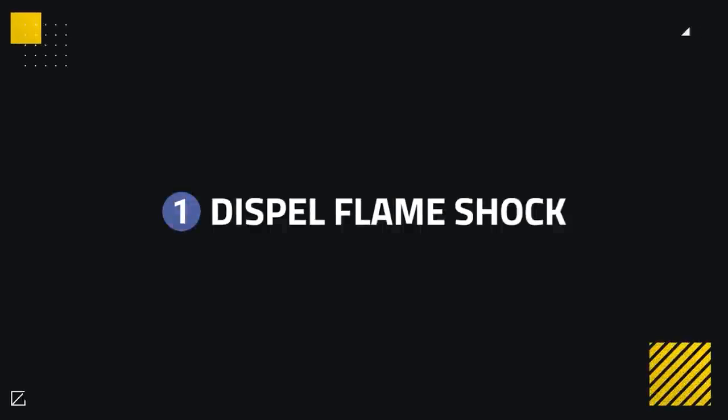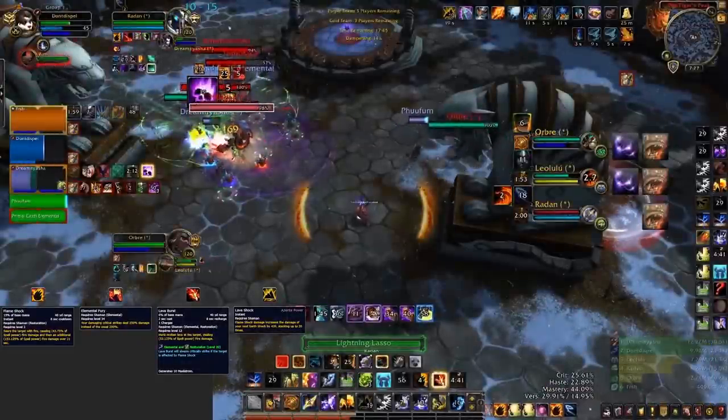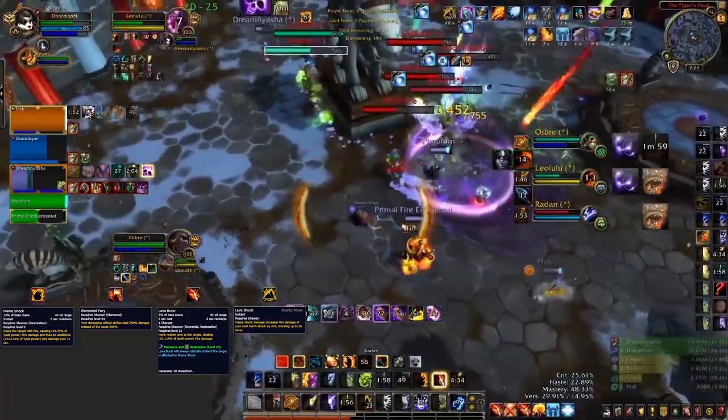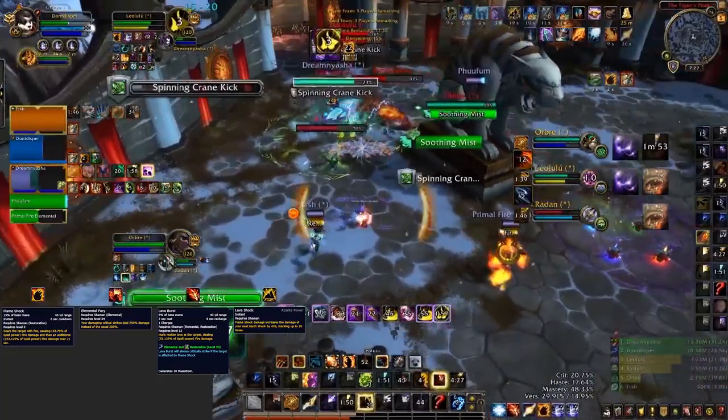Elemental Shamans heavily revolve around one singular spell that enables them to do that huge burst you've likely seen — but not only that, it's also key to all of their consistent damage. I'm of course talking about Flame Shock. Flame Shock in previous expansions has never really been seen as a must-dispel debuff, but with BFA that's all changed. This is due to Flame Shock now having a cooldown of 6 seconds, and with all healers having a dispel cooldown of 8 seconds, you can heavily counter Elemental Shamans by simply looking out for Flame Shock and pressing dispel when you see it applied. Flame Shock does very good damage, and the consistent pressure of it ticking on multiple targets is comparable to any other hard-hitting DoT and will really add up over the course of a game.